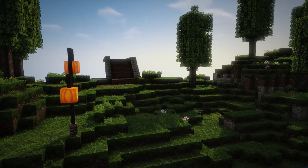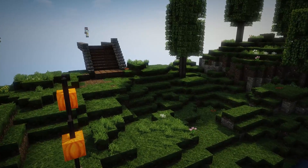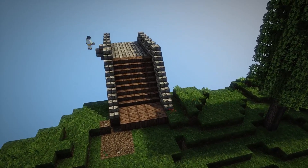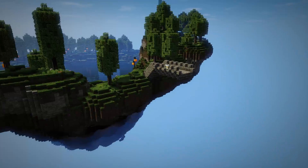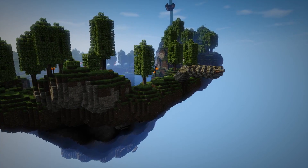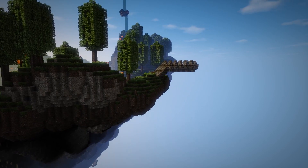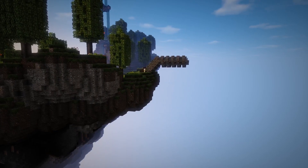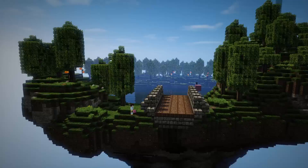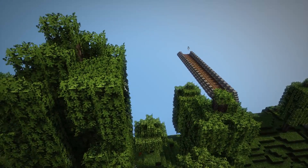We're using a simple setup of slabs, stone brick steps, and iron bars as railings along the side of the bridge. Once we had a pattern for the bridge in our minds and decorated the starting ramp steps with wooden blocks, I used the copy and paste tool to take the bridge design and copy and paste it all the way over to where we're going to build the next sky island. You can see me pasting down all of those extra segments of bridge.